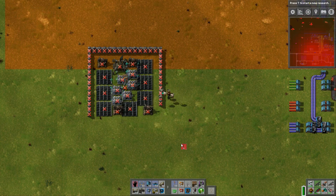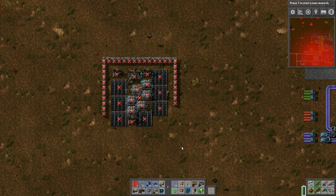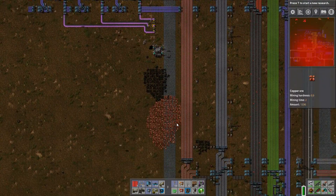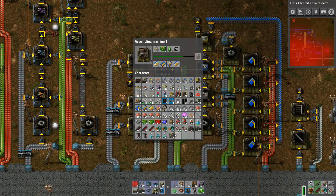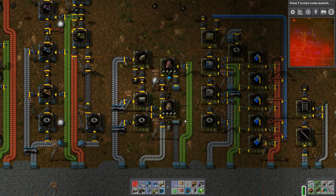I create a blueprint for that and pick everything up. But of course my logistics network construction bots are going to pick up the rest instead of putting it back into my own inventory. So I'm going to have to go down and make sure that I have enough of those supplies for myself. I'm just trying to make some room in my inventory by getting rid of some things I just don't need.